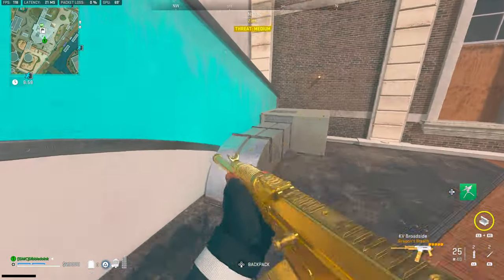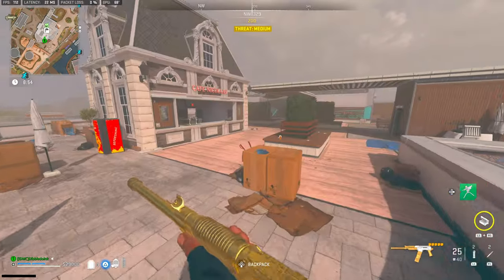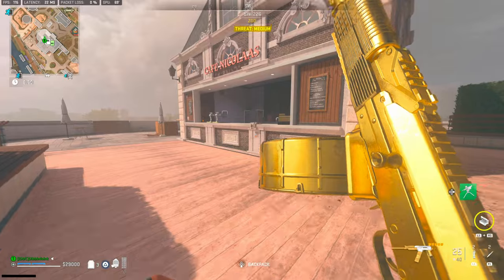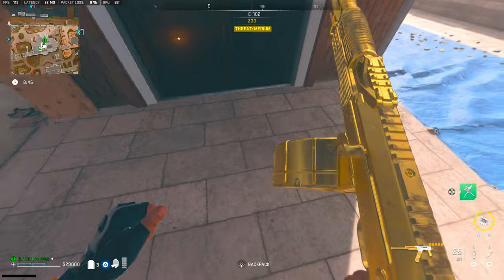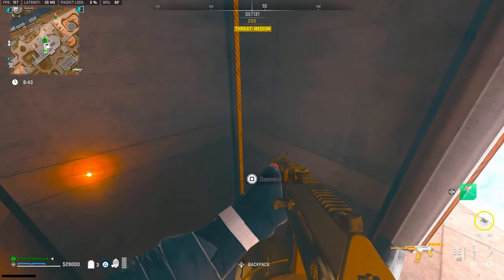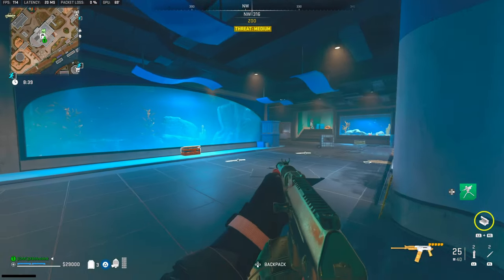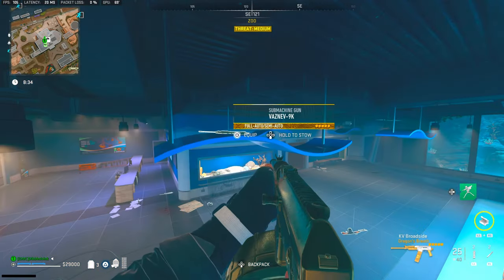The last golden gun is one that many people forget. The gold Vaznev is in one of the hottest regain locations on Vondel — the aquarium. Usually locked, you can enter through the open elevator shaft on the roof of the building. Once you do, you'll have to take out some bots, shield boys included. But just outside the elevator shaft, the gold Vaznev will be sitting on top of one of the light fixtures.